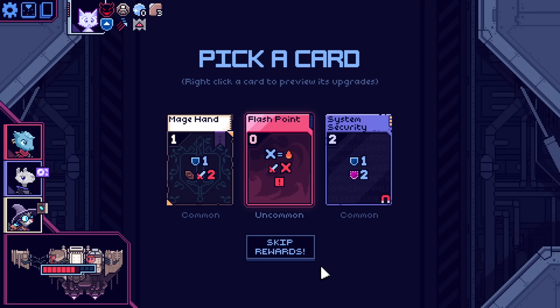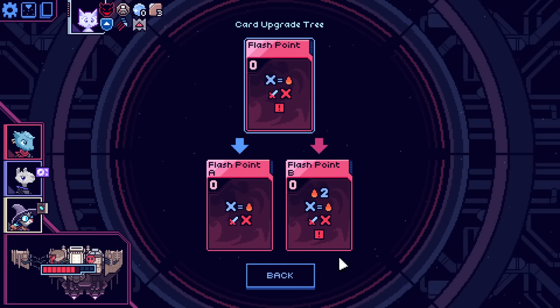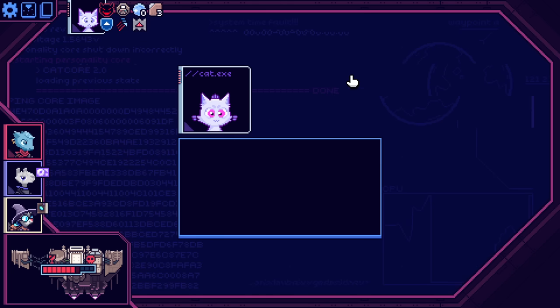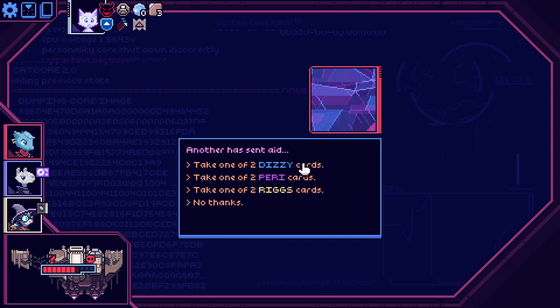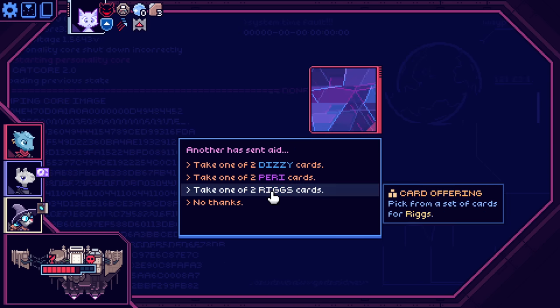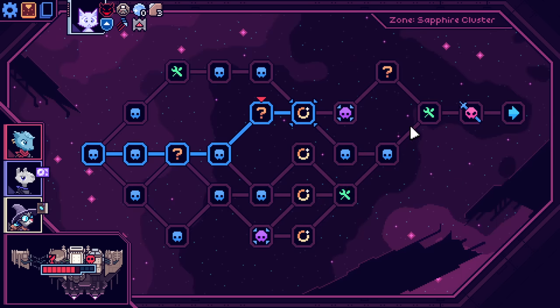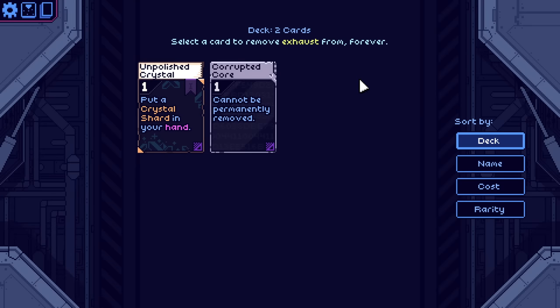Another mage hand — I don't think I can. Attack for your heat in an intern. We're getting a weird signal. Offering from another timeline — another has sent aid. Rage has got good stuff. No thanks, probably. Safety lock: choose a card with exhaust from your deck that no longer exhausts.